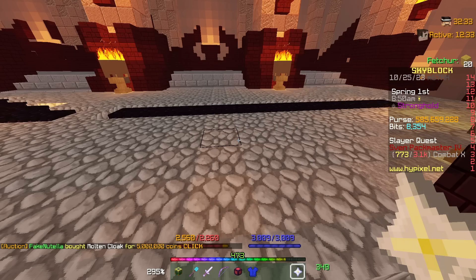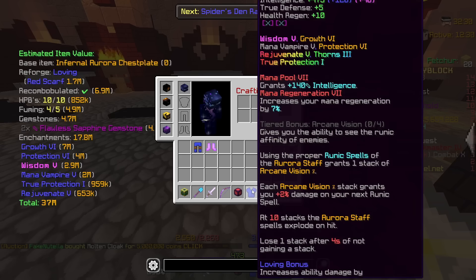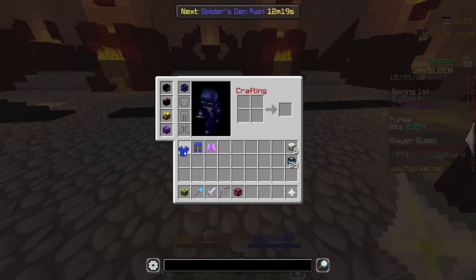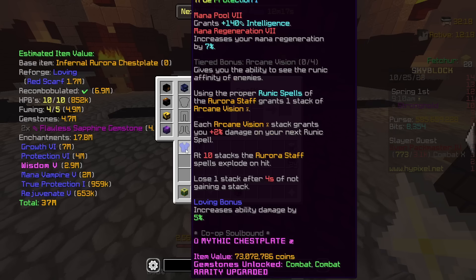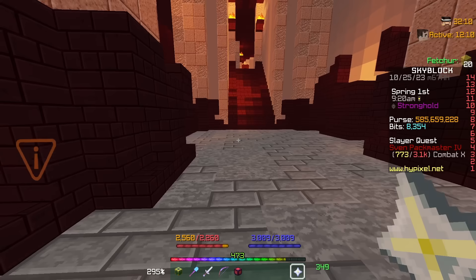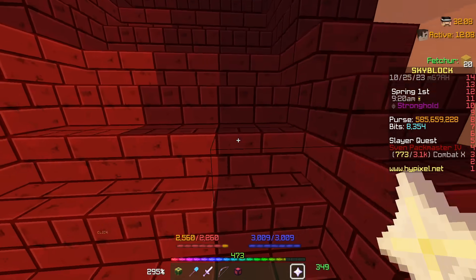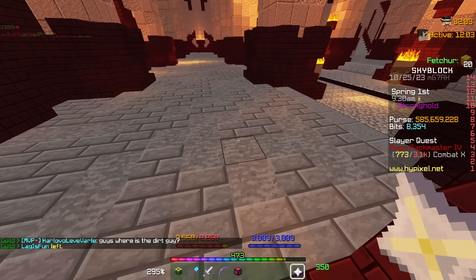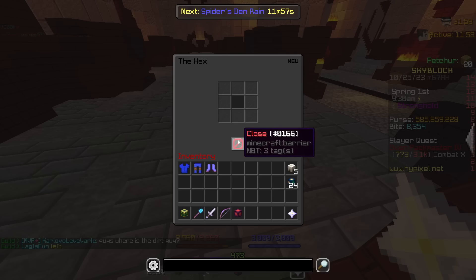Put perfect gemstones on that — that's worth it. That's 20 mil. Look at the stats. How much intelligence? 475. And then how much health? 740 health. My one gives me 318 intelligence, so it's 150 more than me. Why do I have an infernal Aurora chestplate? I'm just being screwed by Hypixel. It was not my fault. You screwed yourself. I was going to tell you don't click it. You told me to click it. It's your fault. Check the recording!